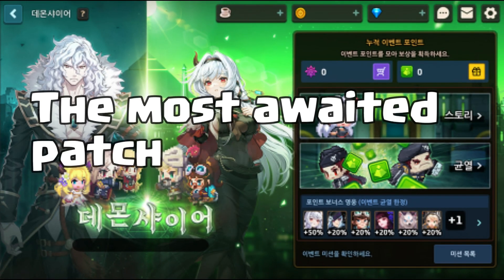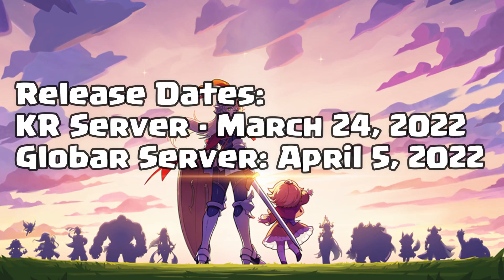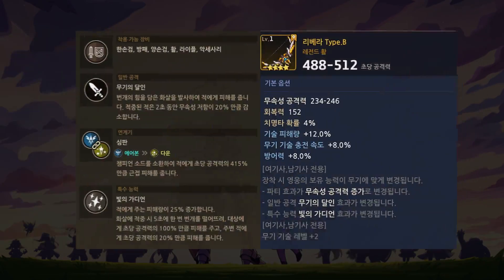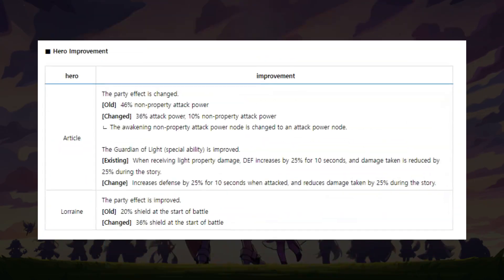This is it — the most awaited patch for the World 14 updates. This will be released on the Korean server today, March 24, and April 5 for Global. Today we will talk about the new character Priscilla, Knight's new exclusive weapon Type B Libera, the release of World 14, and other updates.